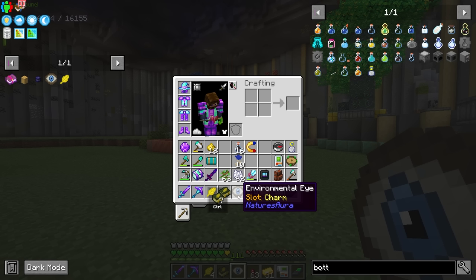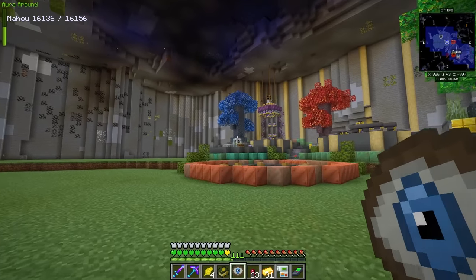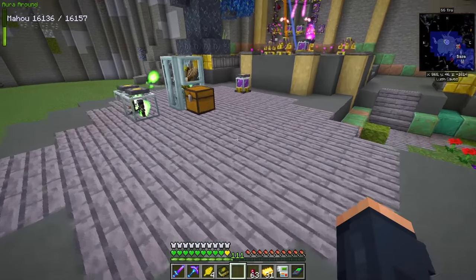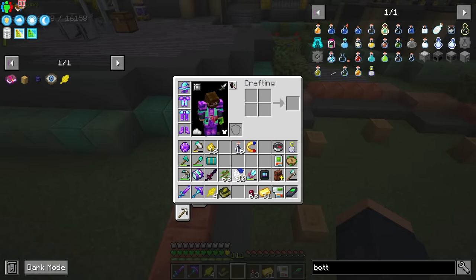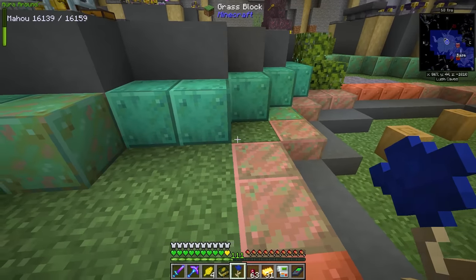Something to note: whenever you actually apply the environmental eye we've created to your charm slot, it allows you to see in the top left the aura that exists in the area around you. With it equipped we can see that the bar is about half full — for me it's hard to know exactly if that's good or bad, but I'm assuming that it being low is bad and being full is good.